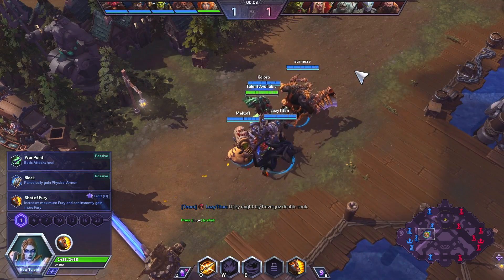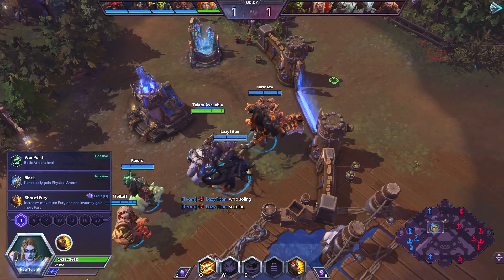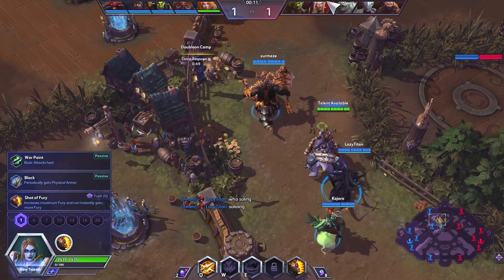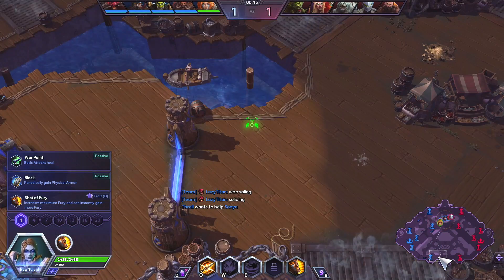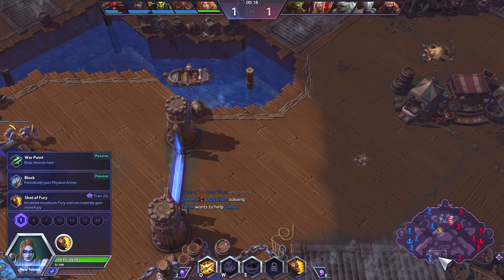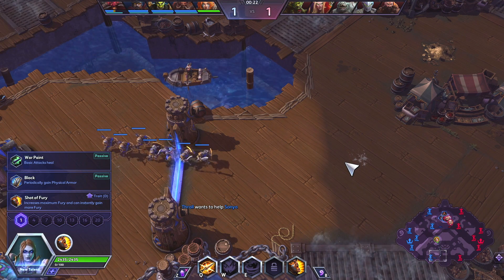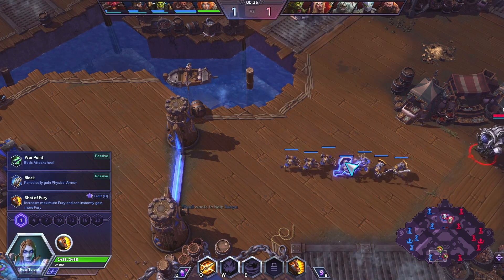Our team could have benefited from a frontline bruiser to go with our tank. We actually now have Sonya, Butcher, Thrall, Diablo, and of course our Stukov. We are all melee heroes up against their KT, which is a little bit scary.